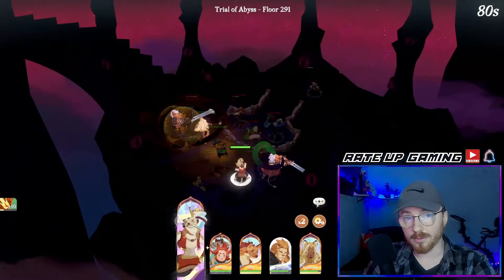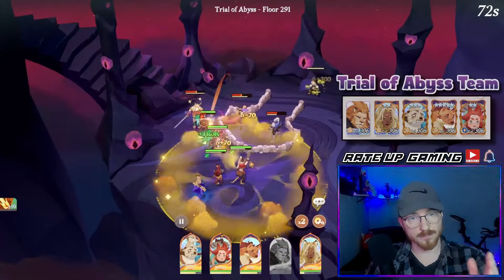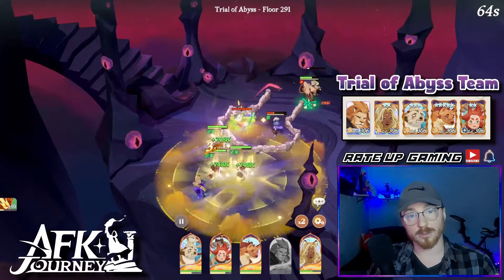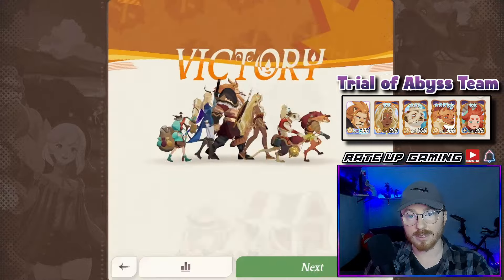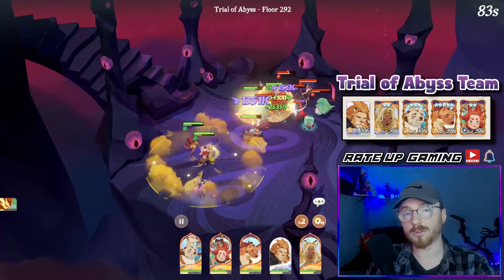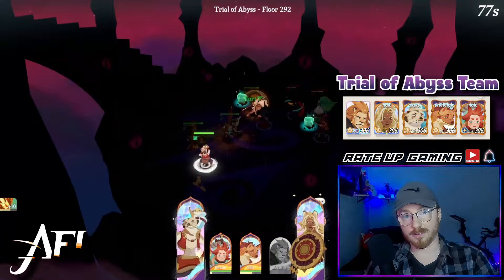This team was the key that took me from floor 1 to 300. I autoed it at the beginning and started manually playing around the high mid-200s. I do have high investment in OD, for example, but Brutus isn't even Mythic Plus yet. So you don't need all these pieces to be Mythic Plus to clear this — Mythic Plus helps but isn't strictly necessary. It will take some trial and error on positioning across certain floors.